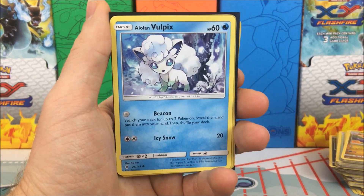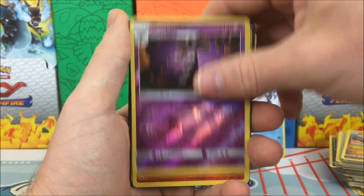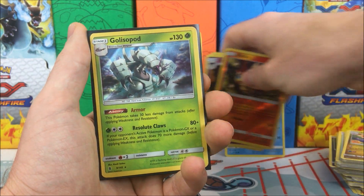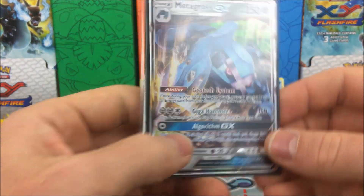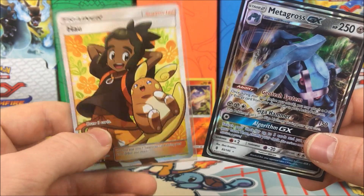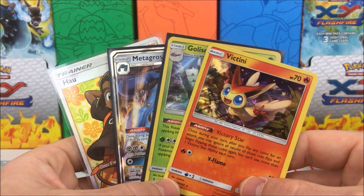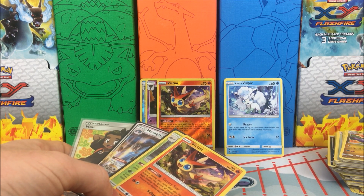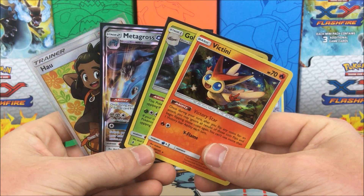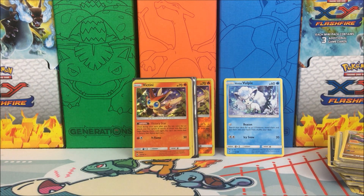Just to recap: we did pull an Alolan Vulpix, so drop a comment below and let me know where you're from — I will select a random comment and give one away. Politoed reverse holo rare, Gothitelle, and Victini reverse holo rares — so three reverse rares. We also have a Golisopod holo rare and a Victini holo rare — not bad. We have a Metagross GX and a full art trainer, which is going into the full art trainer collection. 11 packs total and we came out with two ultras, two holos, and three reverse holos — I'll take it. Certainly this booster box has been pretty good. Hopefully you enjoyed this video — smash that like button, subscribe for more, and I'll see you all in my next video.